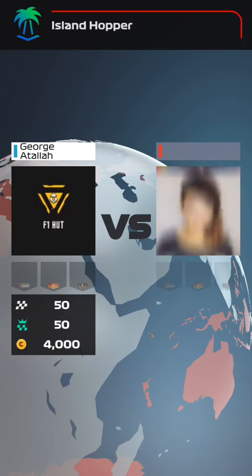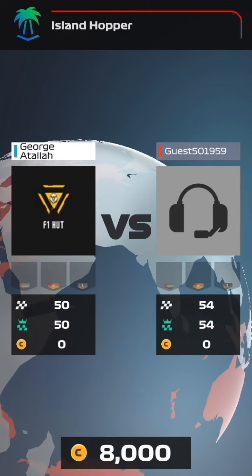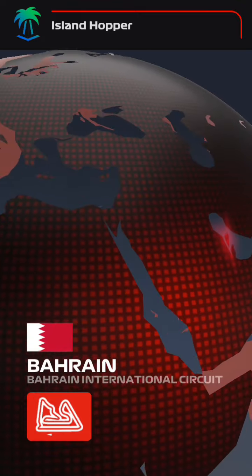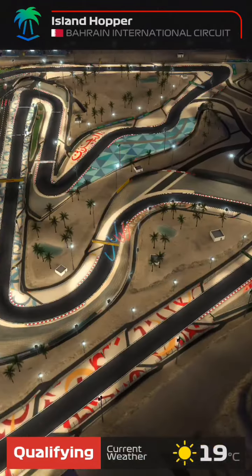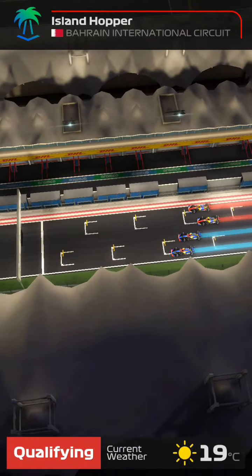One thing you need to know, guys, is that you need to farm race crates. Race crates at this stage give you one epic card every race crate. So at this stage of the game, you need this one epic card. Like, Alonso level 3 could be a savior comparing to Alonso level 2, especially in duels.